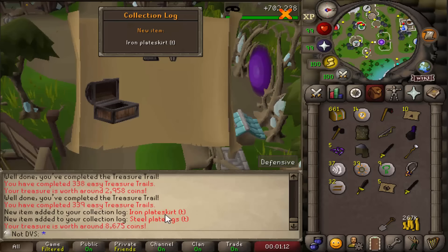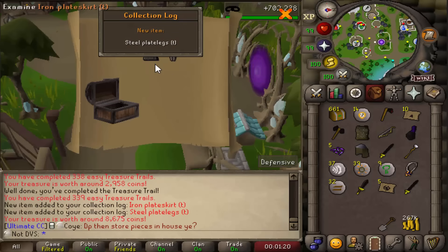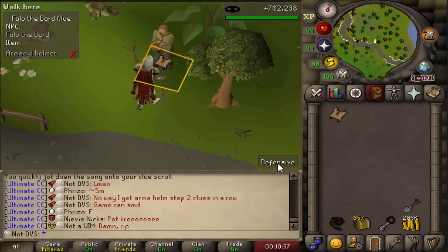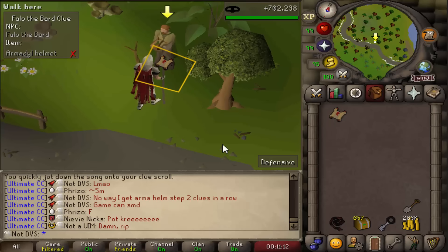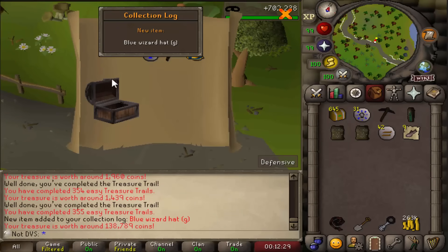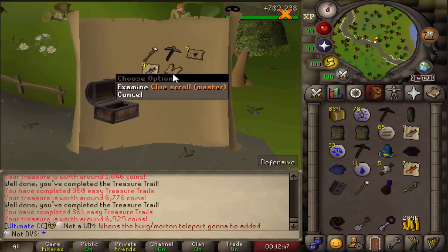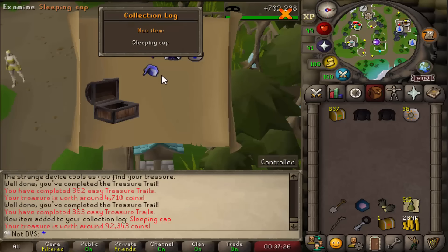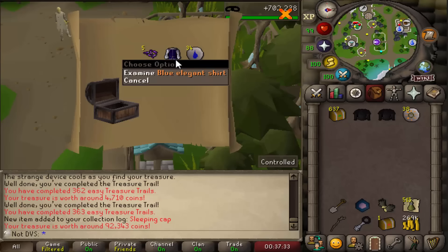There's a double unique from that one — Iron Plate Skirt T and Steel Plate Legs T. Really good start! There's a Steel Plate Skirt G, and with that comes the very first Master Clue — only 12 caskets in. On the first step I got a Silver Key since the first step was the Shade Catacomb, so it takes about 20 minutes — good to have for future clues. On the second step of this Master, it's the Armadhyl Helm emote step — the only Fallow step I cannot do — on both my Master Clues. Very unlucky. There's another unique on 355: a Blue Wizard Hat G. And about six more clues later, there is another Master — and the first Master Casket completed, with four of the six steps being Fallow so it could have gone worse.